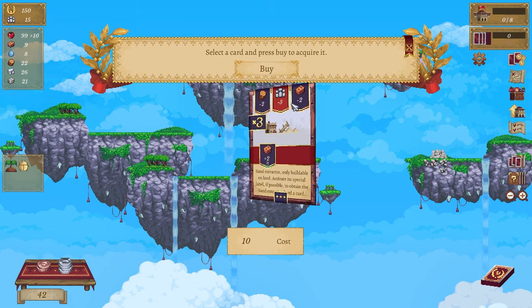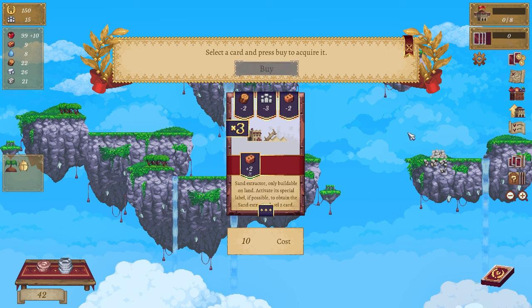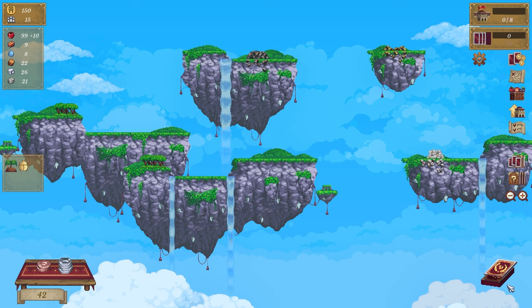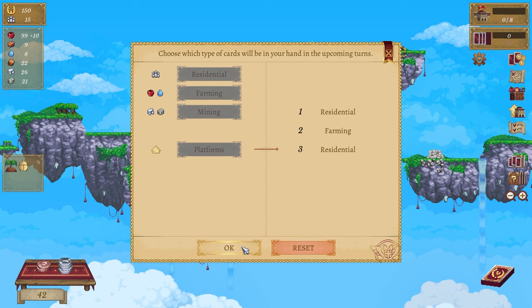This is so cool - do I have anything I can buy? Technically I could buy that. Sand extractor - only buildable on land. What do we need? We need residents, some farming, and more residents. Actually, we need platforms. Reset - residents, farming, platforms.